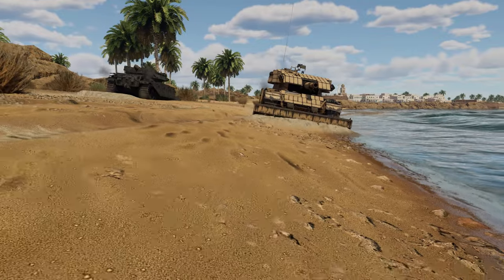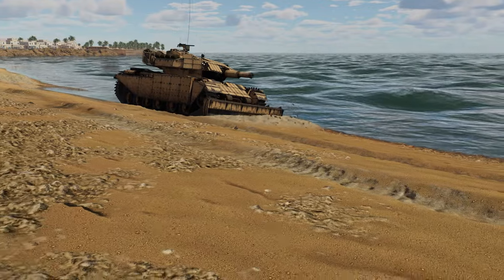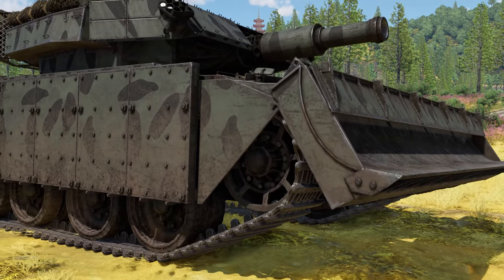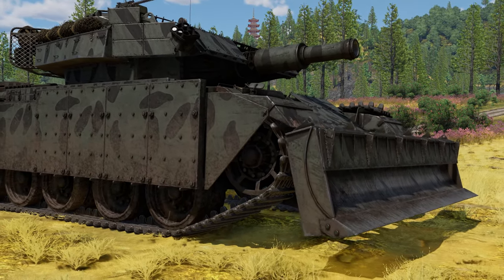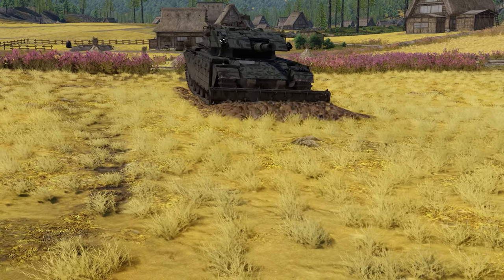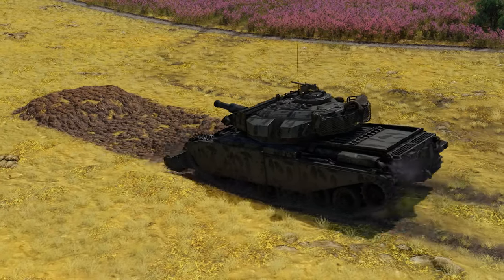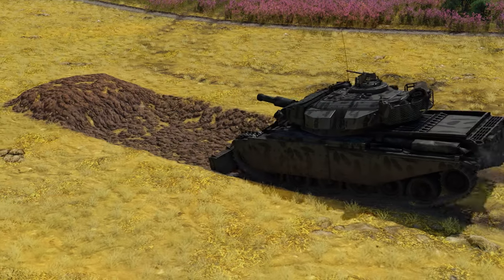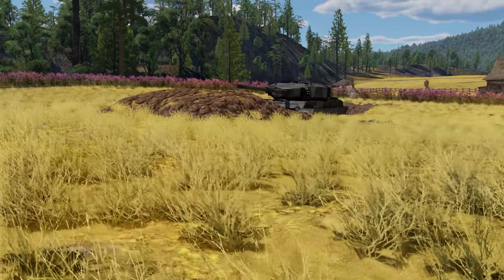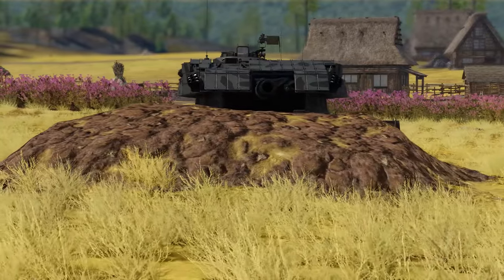Now you're ready to roll out and build all the sandcastles you want. When you press the designated buttons, the vehicle switches to digging mode. If your blade is down when you move, you push a layer of soil in front of you, creating a small mound. If you go over the same area several times, you can create a proper trench that will offer good protection till the end of the battle.